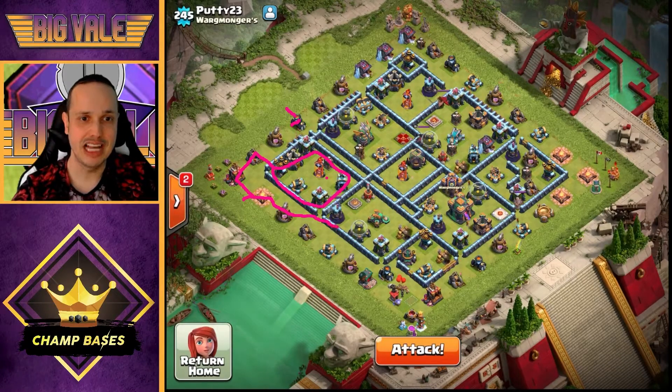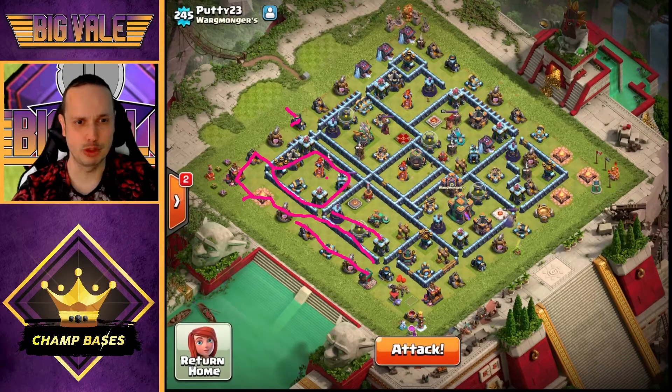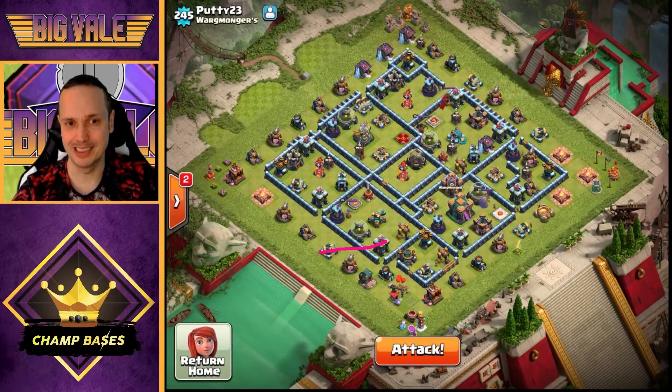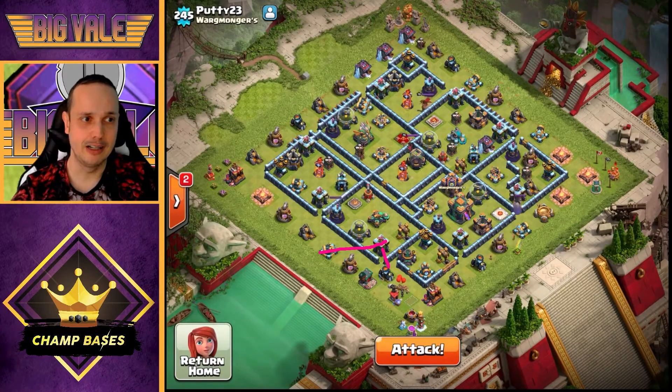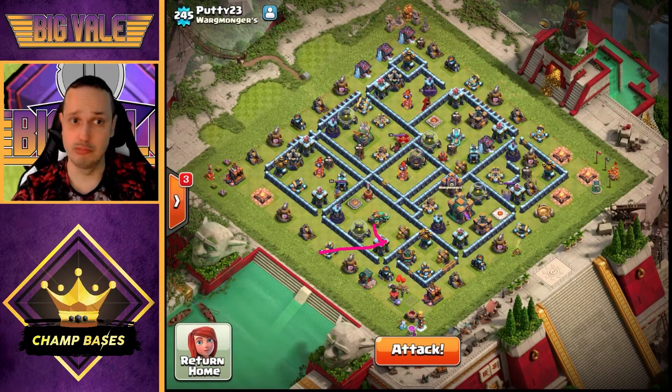Meanwhile, we'll send the Queen from here, working away down and smashing everything over the walls — all of this should be gone. I'll double up on ranged targeting by sending the RC in behind, probably on this Cannon, so the RC paths through and ideally finishes off the Scattershot. Ultimately, we'll have taken out everything over here — this entire side of the base should be gone once all is said and done.